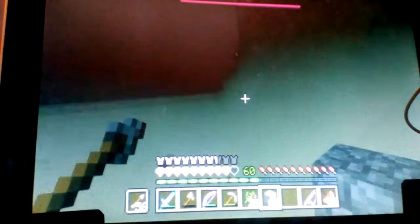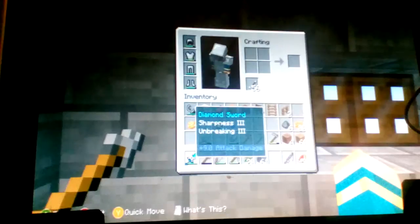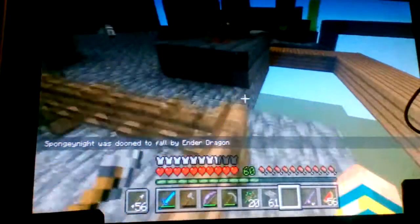A slightly easier way you can do this is you can just place them on the sides. Stupid ender dragon — the ender dragon's killed me twice today. This never normally happens. Normally I just own the ender dragon. Seriously, the ender dragon's in the mood.